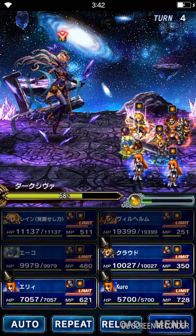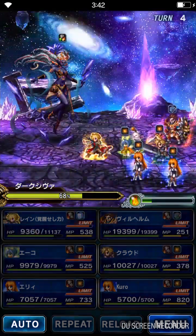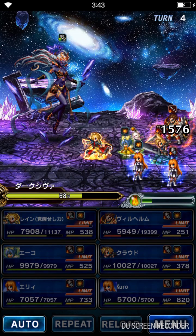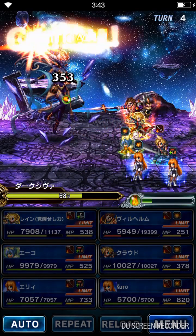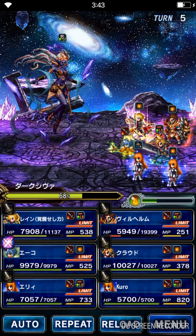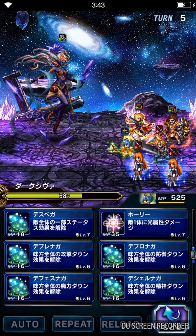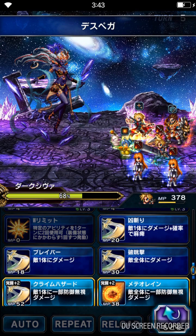She's resistant to everything, so we're not going to waste time. Echo is going to increase her summon gauge next turn. I think it's better to dispel, so I'm going to dispel here and heal, so Cloud can deal some damage and bring her HP down.